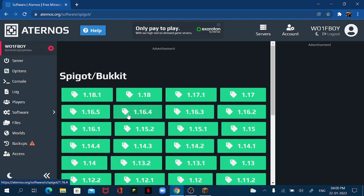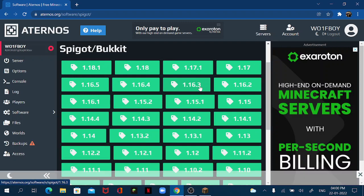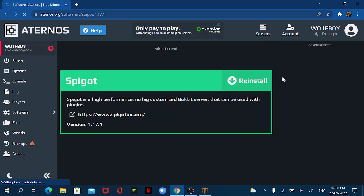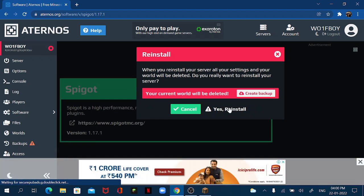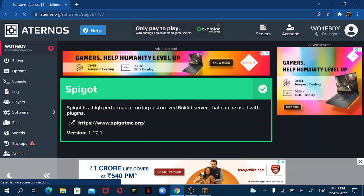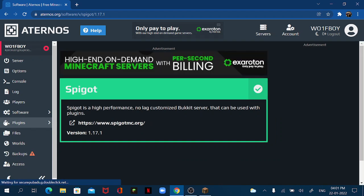I'll go with Spigot/Bukkit. There are many server softwares. The plugin I'm going to show you supports 1.18.1 as well, but it is optimized for 1.17, so we're going to use 1.17. I'll just install it. If you've already played on this server, I recommend creating a backup, but if it's a new server like mine, you can click 'Yes, Reinstall'.